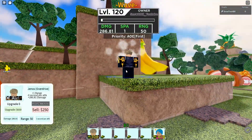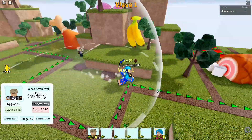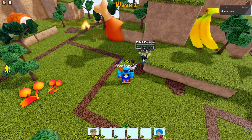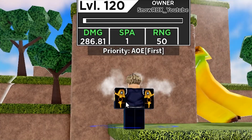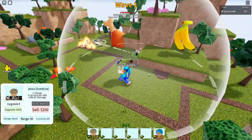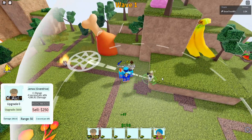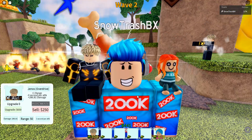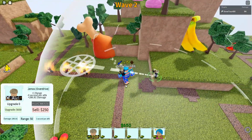As you can see, my Genos right now is level 120 and his damage is 286.81. I want you to listen carefully because this first strategy is kind of nuanced. After placing Genos, the next thing you need to do is just wait for cash. The magic about Genos is his one SPA — it's kind of like how we used Gate or Gilgamesh before, but a lot better because he is a heal unit, giving you solid defense against air units.